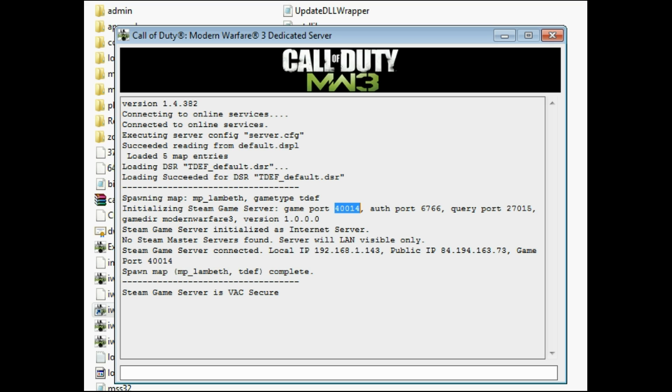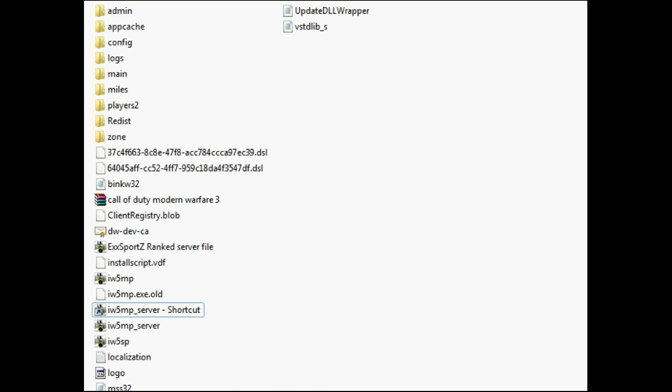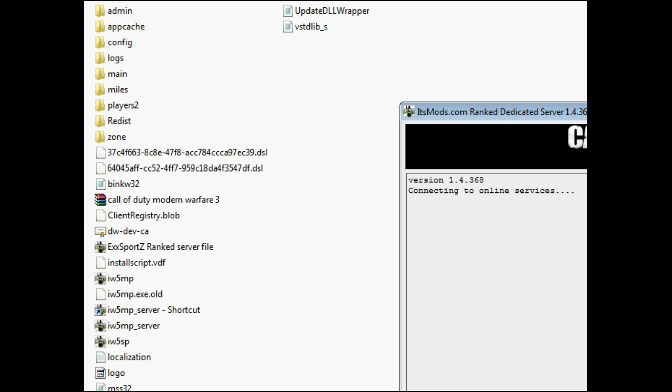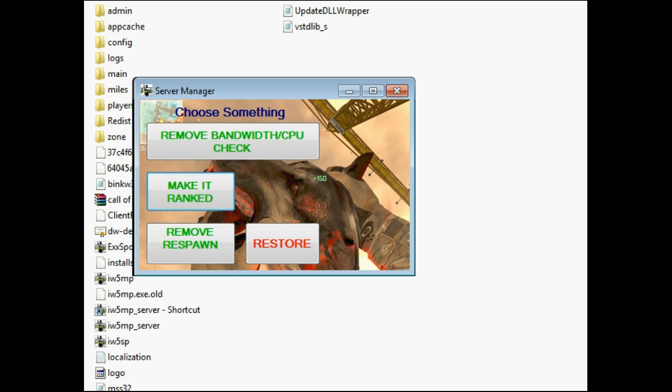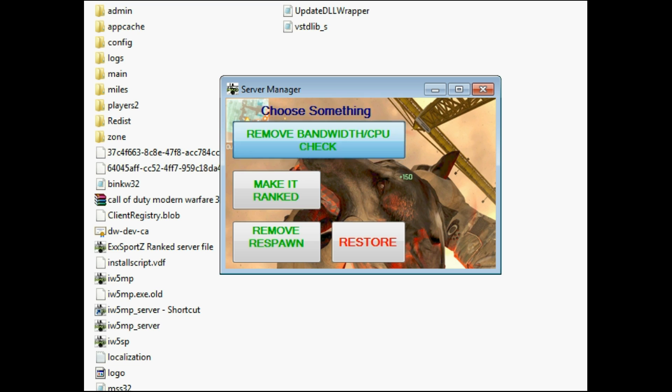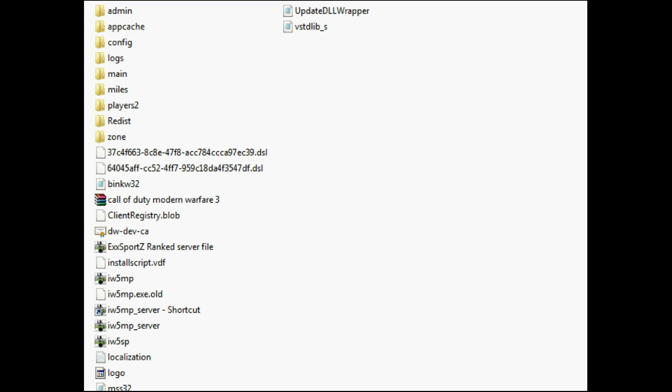Anyway guys, this will probably help you out. Your server will be VAC secure and that kind of stuff. If you want to get your server ranked, here's the ranked file. You can also make a shortcut of this one — it's downloadable from mods.com. I also downloaded this pretty easy to use tool, but it will give me an error because I've got two servers running.